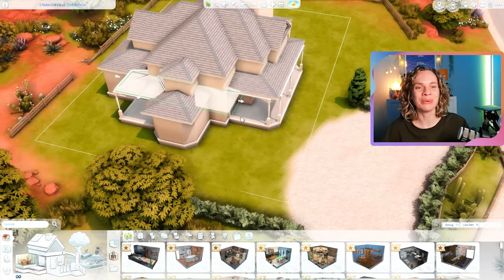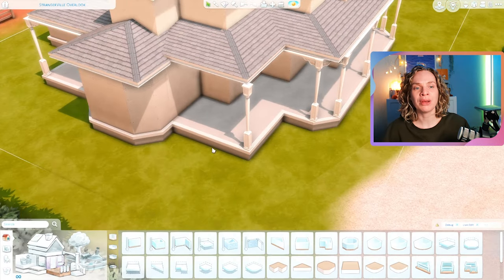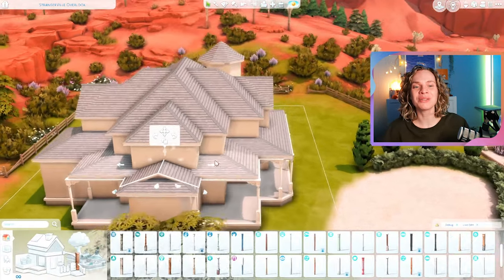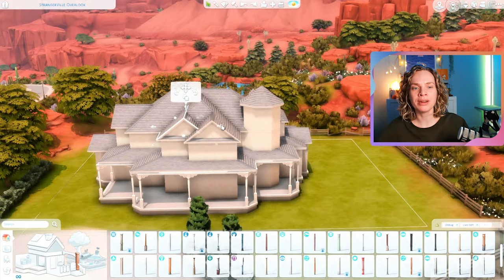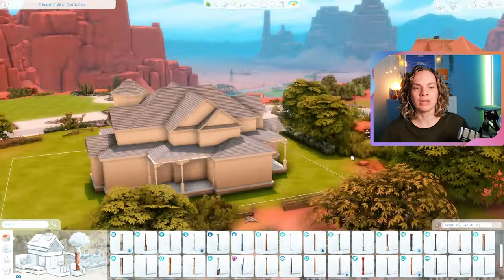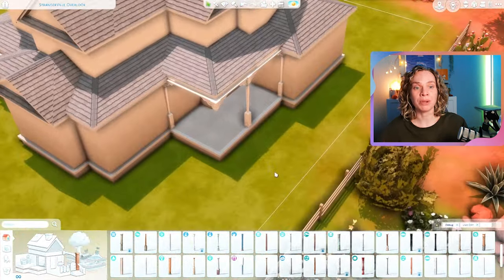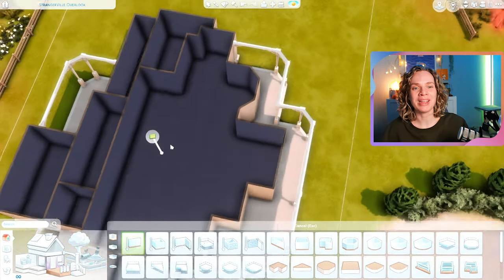The lighting in Strangerville is always really really good in my opinion, especially when you have seasons and you activate a heat wave — it's just beautiful, warm, and soft lighting. I really enjoy this lot too. The pathway going up to the lot connects in an interesting way, and I'm glad they made the terrain paint match up with the edge of the lot so you can blend it in seamlessly. I used pathways and terrain paint that came very close to the world's color and texture, which was a lot of fun for this build.